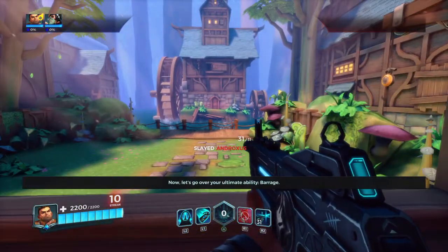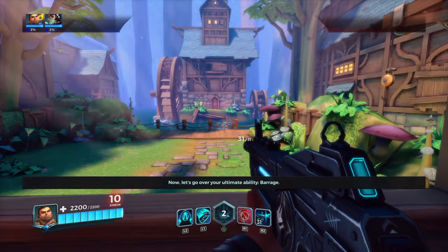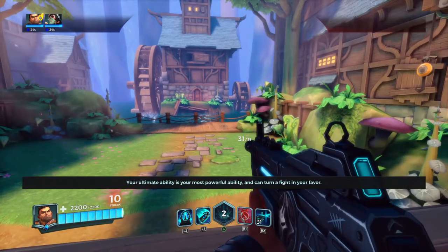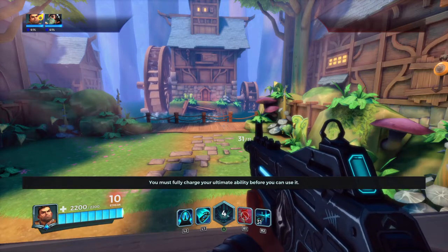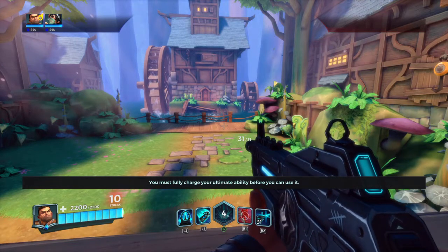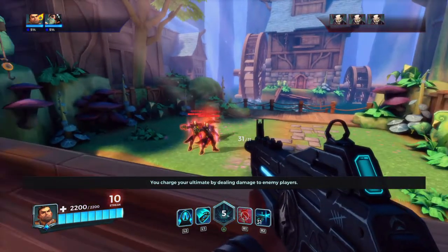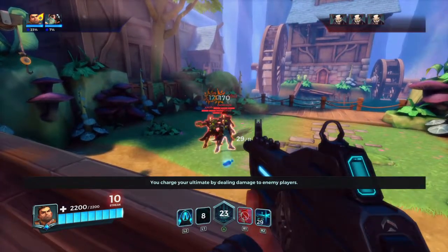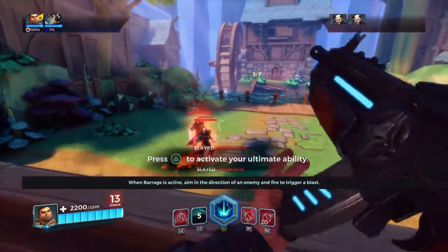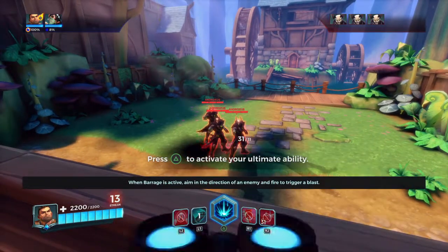Now, let's go over your ultimate ability, Barrage. Your ultimate ability is your most powerful ability and can turn a fight in your favor. You must fully charge your ultimate ability before you can use it. You charge your ultimate by dealing damage to enemy players. When Barrage is active, aim in the direction of an enemy and fire to trigger a blast.